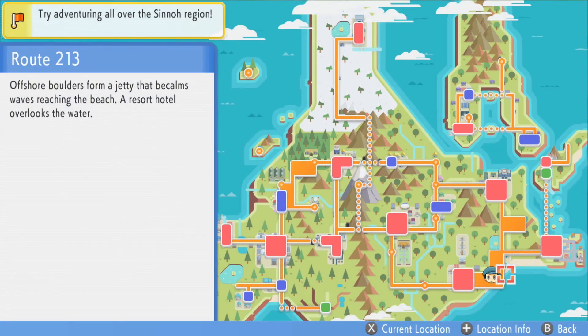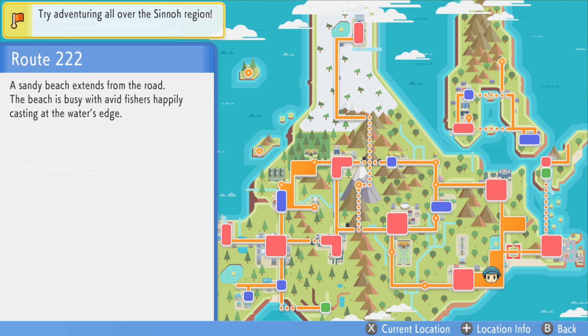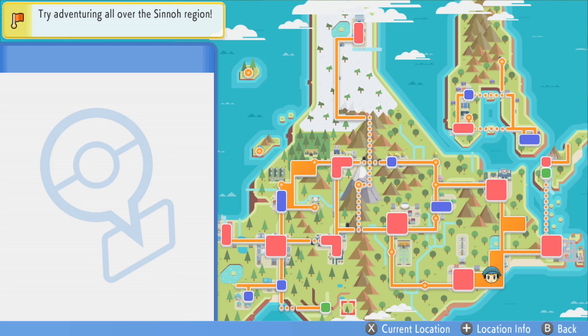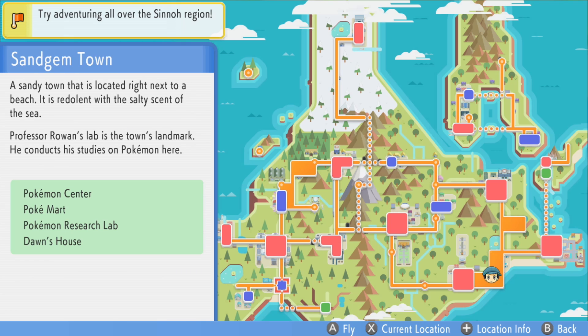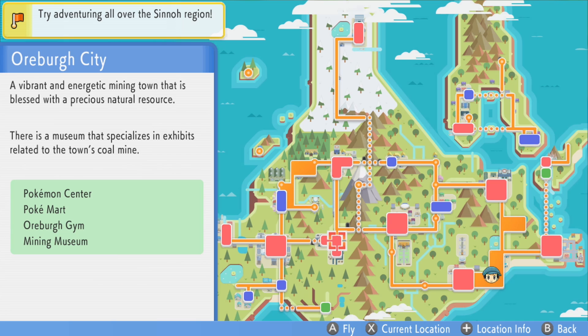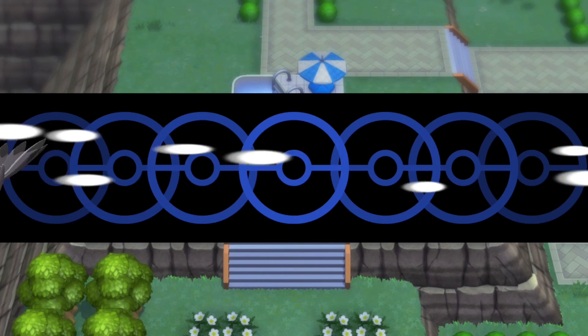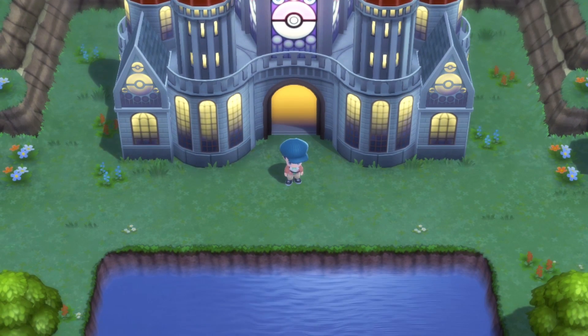So next up for post game stuff — we're getting really close to the end. We still need to get the legendaries, which requires mysterious shards — that'll take some time. We've got the Dawn and Barry battle which I want to save for the finale. I've got gym leader rematches, Elite Four rematches, and Cynthia. I think next episode I'll do gym leader rematches, then rematch the Elite Four, beat Cynthia, then go for the legendary hunt, and it will end with a rival battle against Dawn and Barry. I'll catch you guys next time — thank you so much for watching, have a great day, peace!